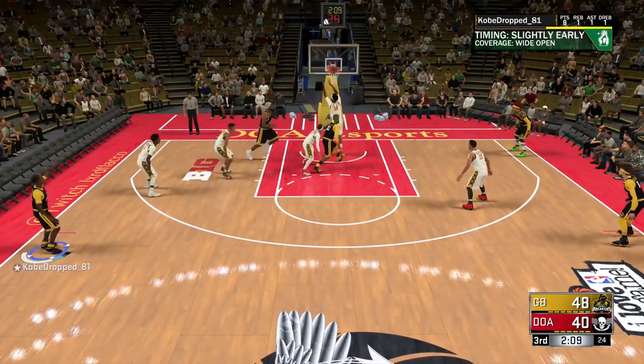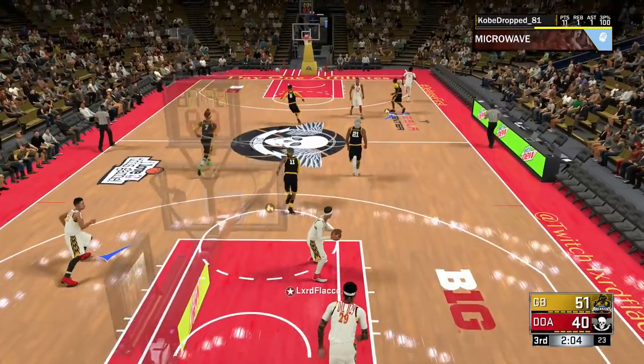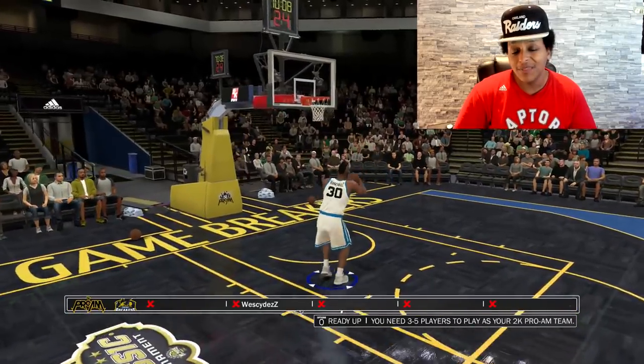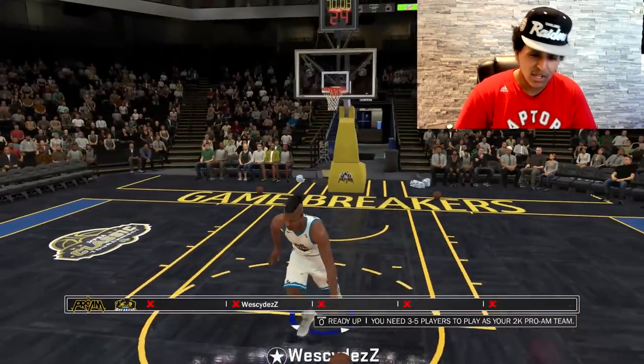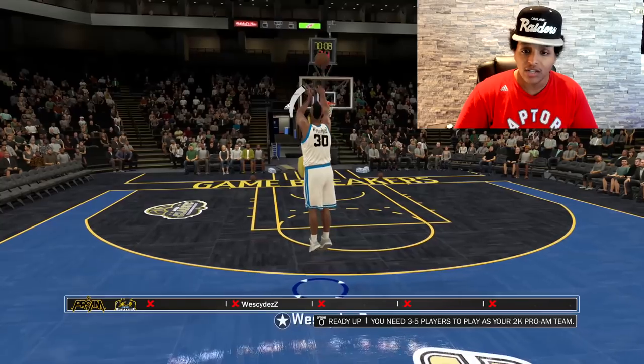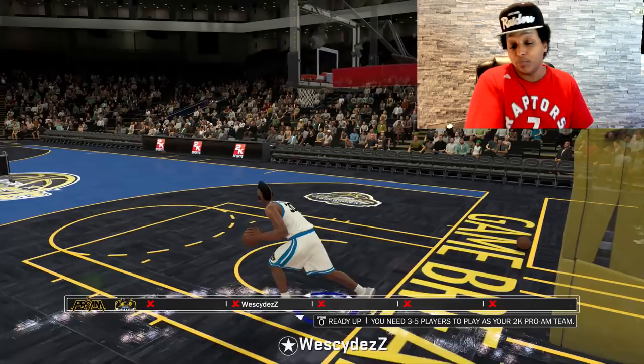You can see why I'm hesitant to pull up for those quick shots — that leaning shot is not a good percentage. There might be small differences in your release cue too, but I haven't noticed anything major that made me switch jump shots. This is actually my first right-handed player in 2K18.